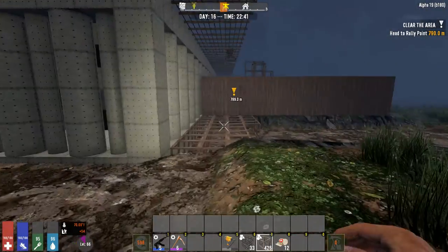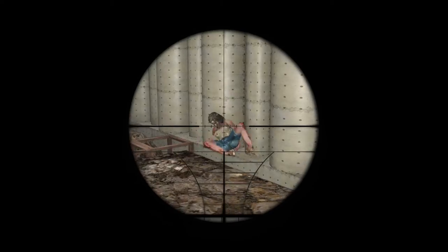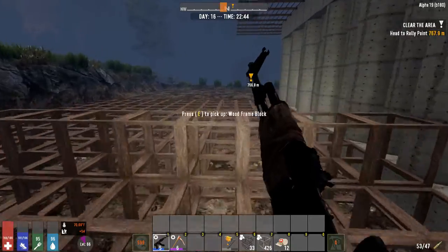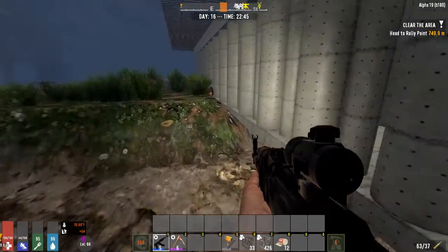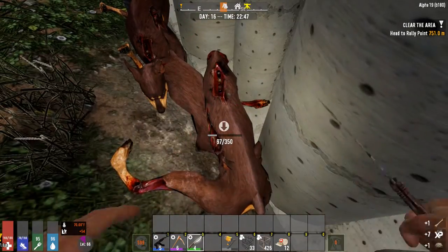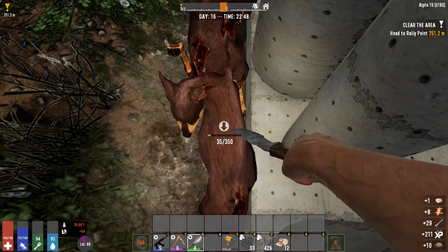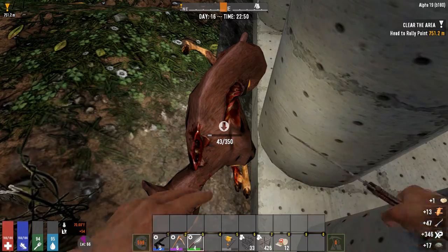Hello and welcome back to Seven Days to Die. Apparently I have a zombie that doesn't like me at the moment. I had a wandering horde come through and ended up causing a screamer, so that was interesting. I think we'll be able to go ahead and do our farm pretty fast — I have an idea how I want to do it but I'm still debating.